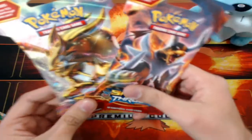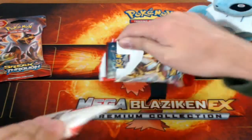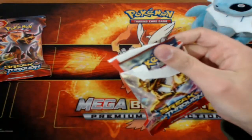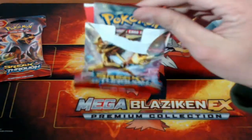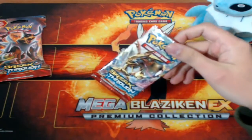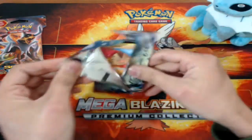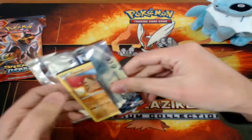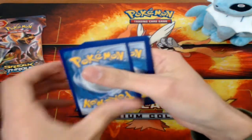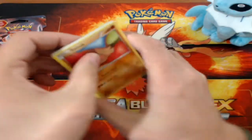I got the Zoroark Break and Houndoom packs. I'm gonna leave the Houndoom one for last, because I'm still looking for any Houndoom and just want to save it for last. That broke off incredibly weird — it is Zoroark Break inside Zoroark Break. So maybe we can get something good. Maybe get one of the Houndoom cards, or maybe get that Hippopotas, since there's still a common I'm looking for out of this set.